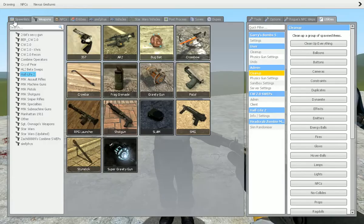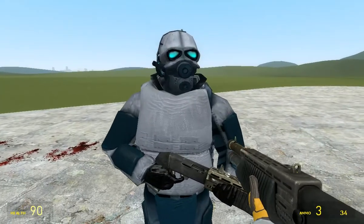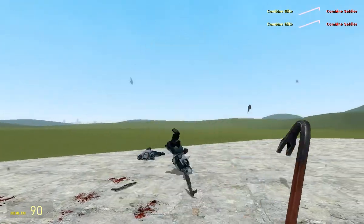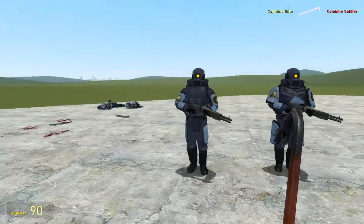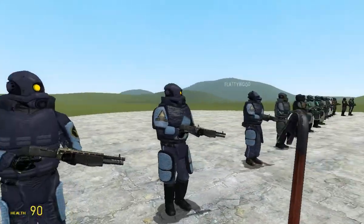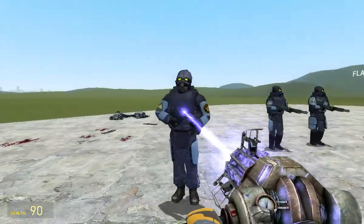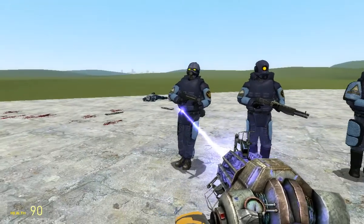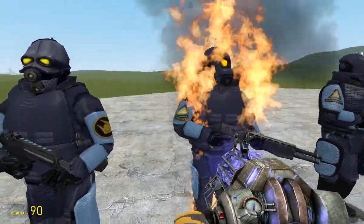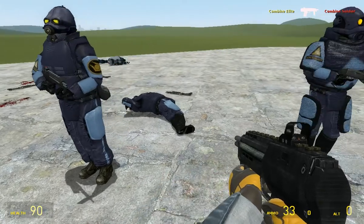Now we're on to the Combine Advisor Guard Soldier. Pretty similar - just in a Combine-like soldier version. Now on to the Nova Prospect units. This is pretty cool if you want to do some sort of Nova Prospect battle, because now you're able to use Elite Soldiers instead of just this regular guard. They've got the same eye colour and the same insignias on them. Pretty similar, just with an Elite Helmet.